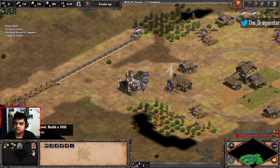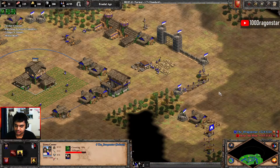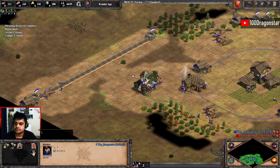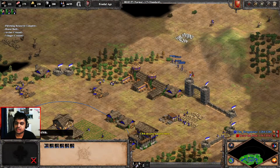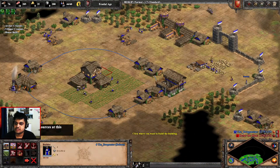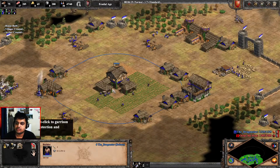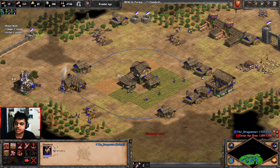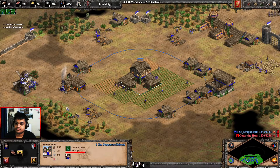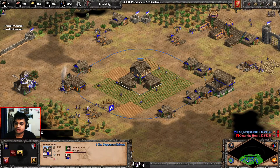I'm adding the eighth on gold because I want to go for more constant production since we are already researching all our upgrades. Moving out with archers — you can combine your army with your pocket around this time when your archers are massed. These villagers can go back after they're done walling, and you can send them back to food. Now you're going to be making farms until you're able to click up.